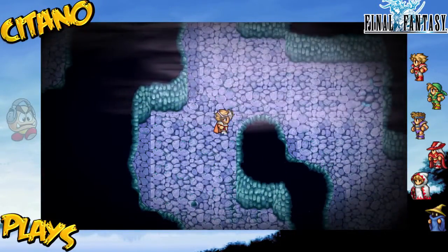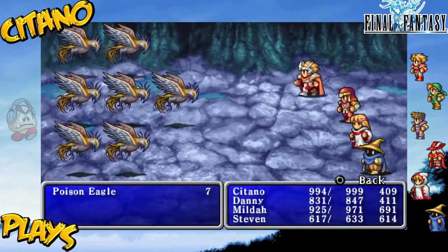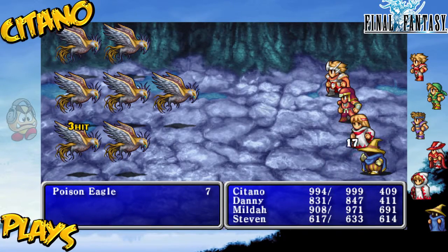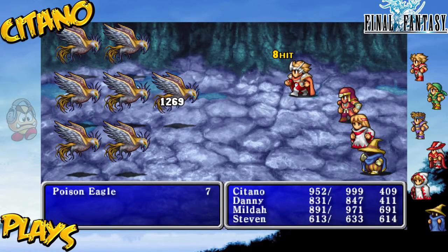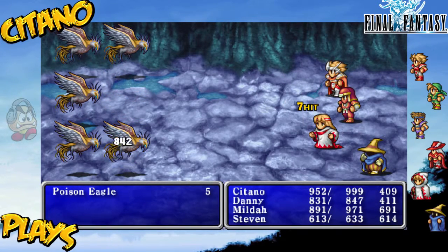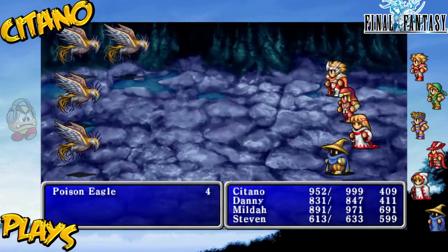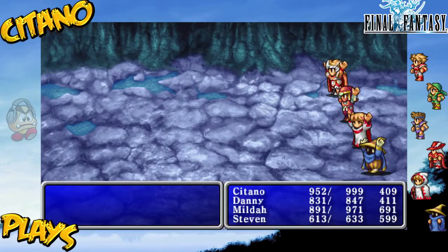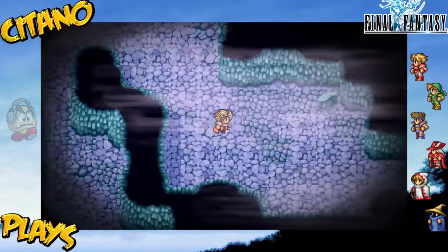More of these Poison Eagles — we've faced like 20 of them already. This is quite a lot. We'll take them on. Every one of them is slower than all of us. There are seven of them and we have four. Come on, Sandara. Let's just continue our road here.